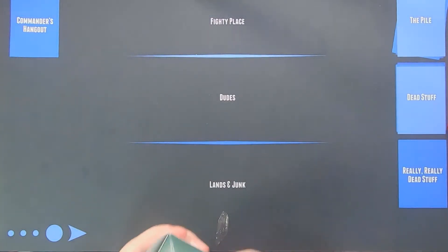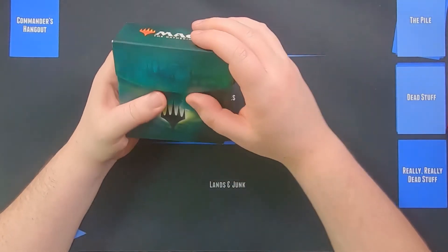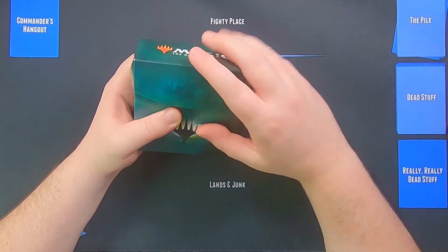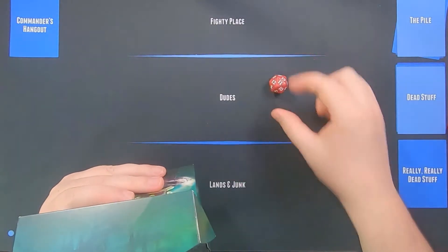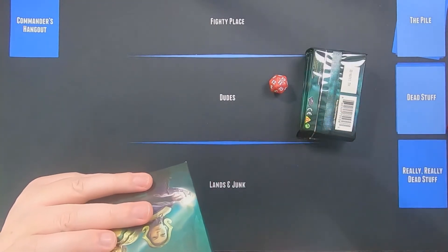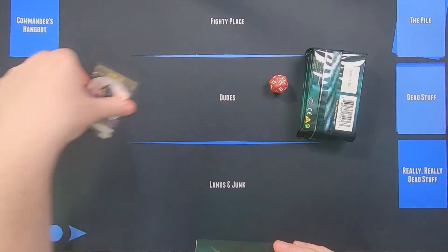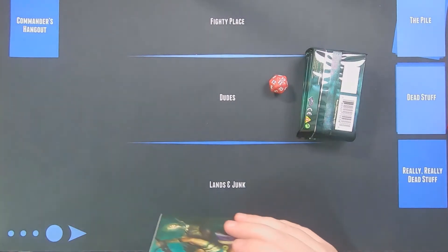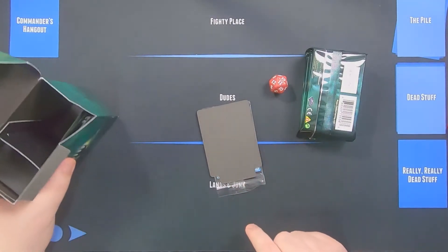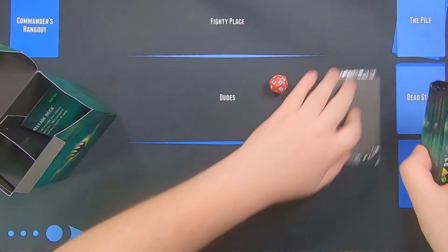Let's get right into it. We're going to open it up. The reason we pick these up is because you get a foil planeswalker guaranteed in every kit, and not only that but you also get a nice sweet little die and you get six packs. There are our six packs. We're going to take out our token here — that's our token with our code on it — so we'll put that off to the side. I like to try and keep this secret; it's kind of hard due to the way it's placed in the box.